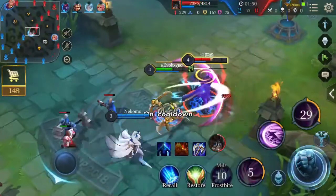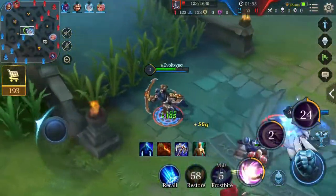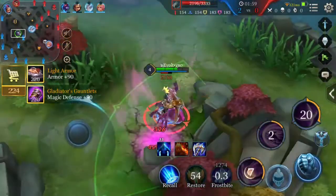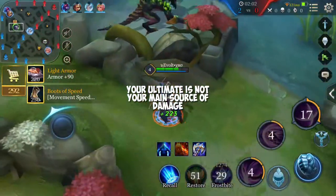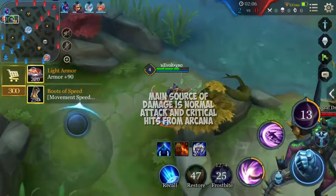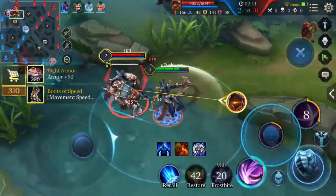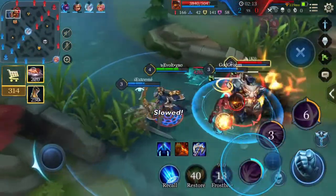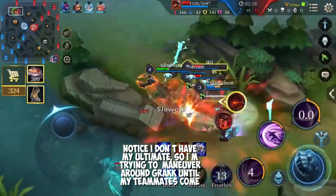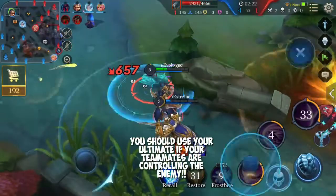There's really nowhere to go but I see Xanis over here, so I'm going to try to harass him a bit, maybe even kill him. Right there, as you can see, that was not a good play by me because I got controlled right away. Your ultimate is not your main source of damage — your main source of damage will be your normal attacks and some critical hits.